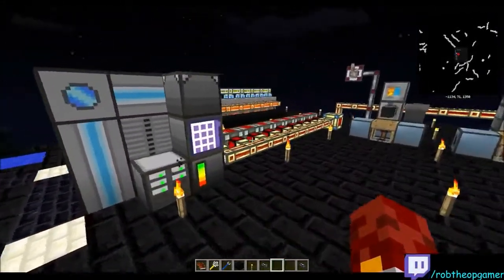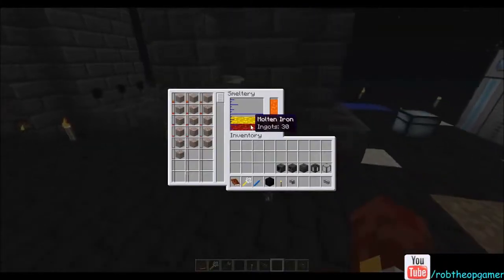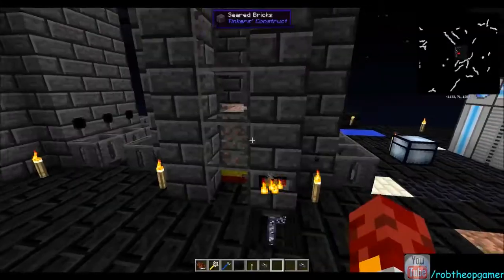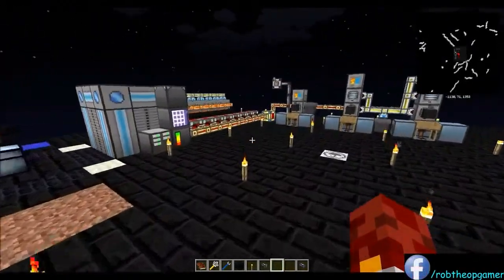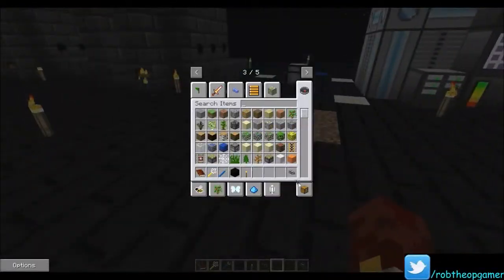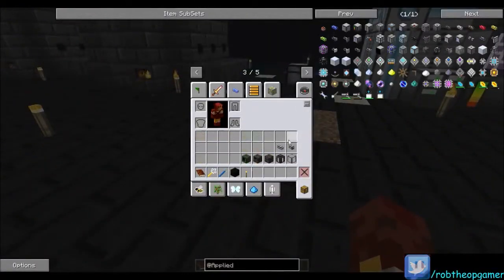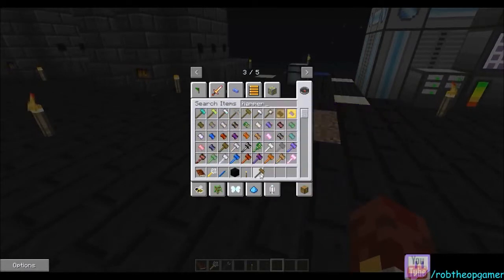Here's a couple of things about this. Number one, this will always export them all the time, melt up in here, and just sit there until you do something with it. Number two, this is assuming that you don't want to process these ores further. Let me show you what I mean by processing ores further - I'm going to get out of creative mode for a second and grab some X Nihilo hammers.